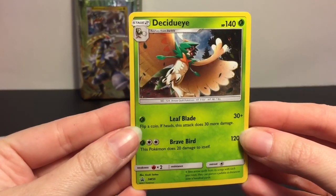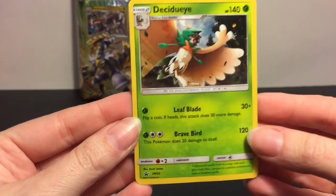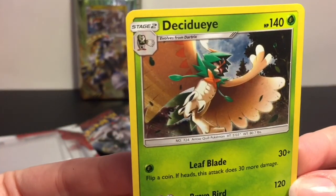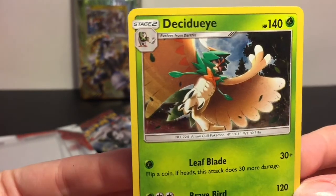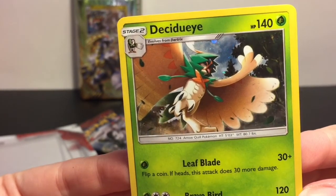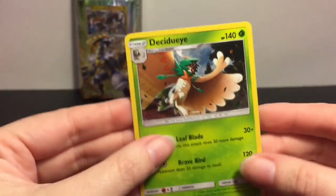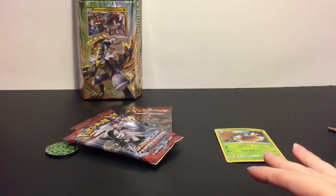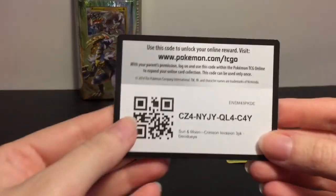Now let's get the promo card out ever so gently. It's in pretty good shape — it's the Decidueye Leaf Blade / Brave Bird, a Sun and Moon black star promo, number 55. It has a different style foil design, very lightly done on the foil but really, really cool. I love that Decidueye artwork. It's a little warped but I'm sure it will flatten out. And here is a code card for one of you guys.